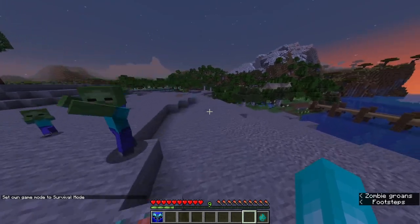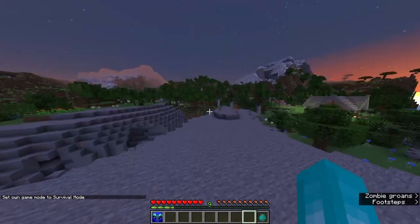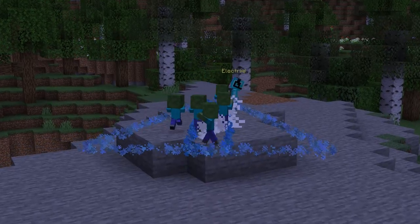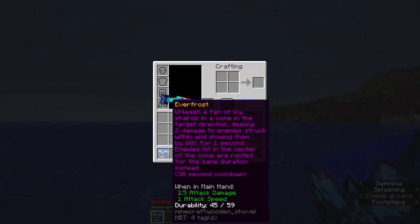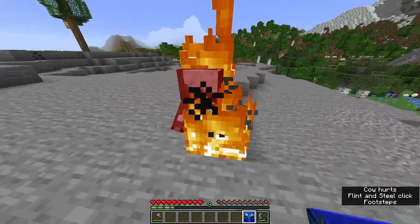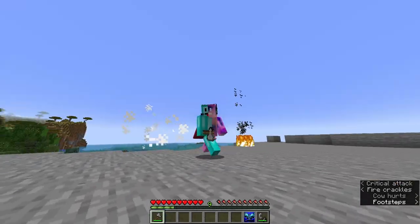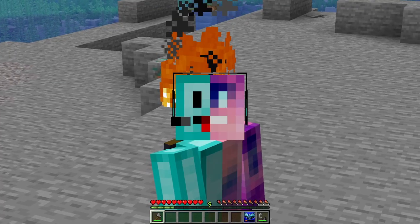One of the only situations I find this useful in: imagine you're getting chased by a bunch of baby zombies or a really fast mob. You can just run, press it, and then keep running. You only get a little bit of ground on them, and it's also on a 30 second cooldown. Or imagine if you just want to cook a cow or something. Okay, that was pretty useful, but that's like one very specific scenario.